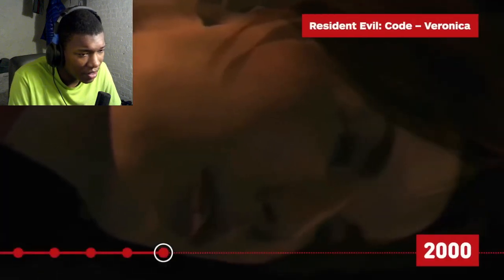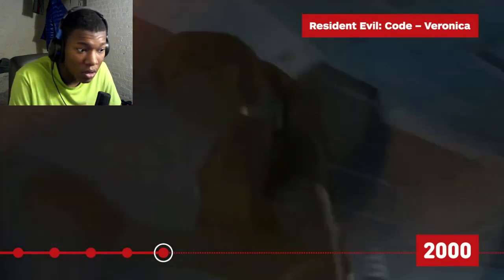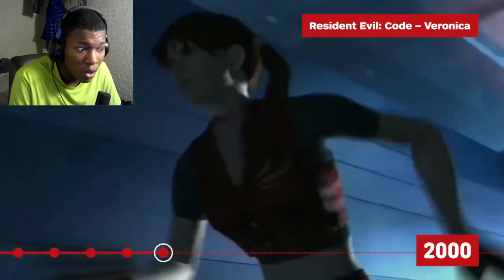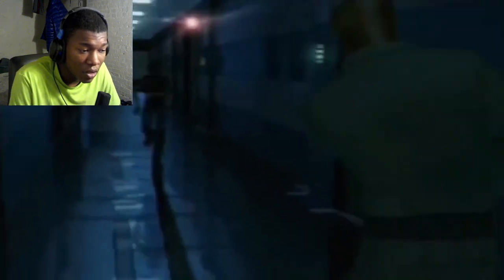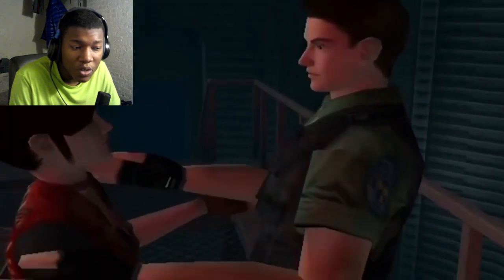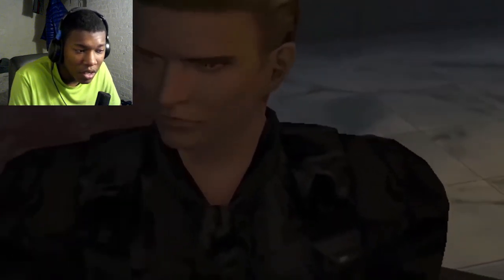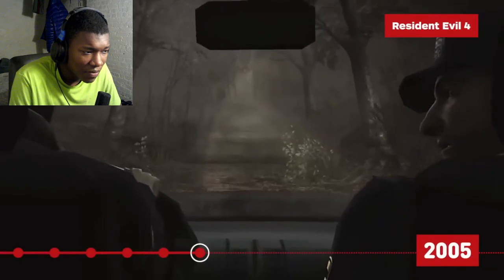Resident Evil Code Veronica advances the timeline by a couple of months and sees Claire Redfield continue the search for her brother Chris that began in Resident Evil 2. She's taken to an Umbrella facility in France, where she escapes captivity alongside an inmate, Steve Burnside. The pair follow Umbrella's trail to Antarctica — these boys went to Antarctica? Chris Redfield returns as a second playable character. The siblings finally reunite at the edge of the world, but another familiar face shows up as well: Albert Wesker.